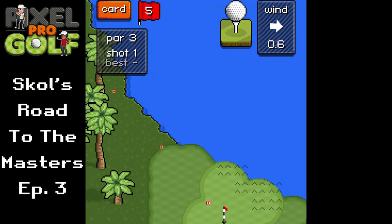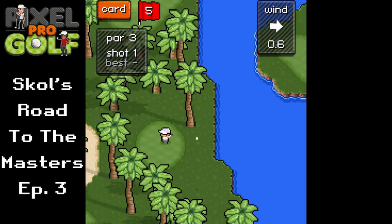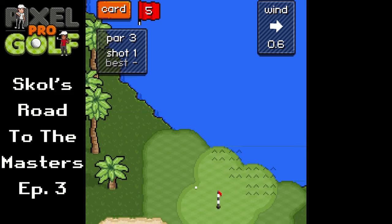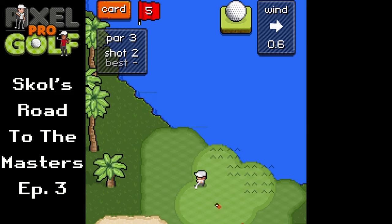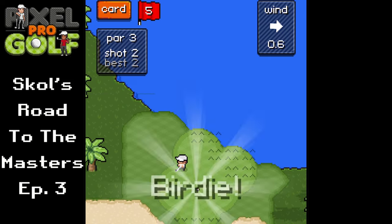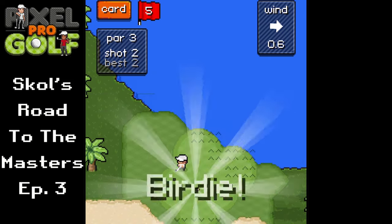Going with a simple tee shot on this par three to try to get tee-to-green — and we get onto the green very solidly. Simple birdie putt and it's in, so we're at one under again. Starting to get back there.